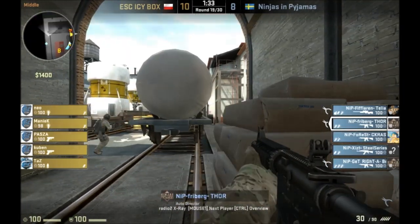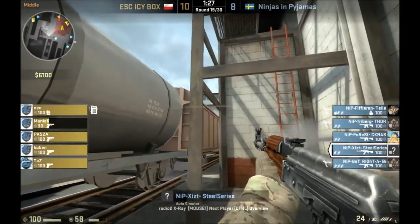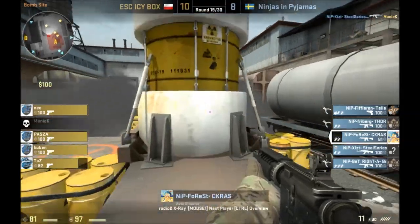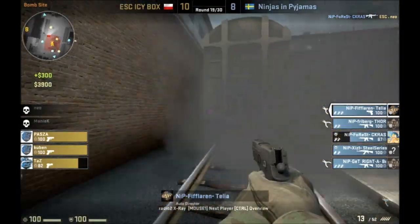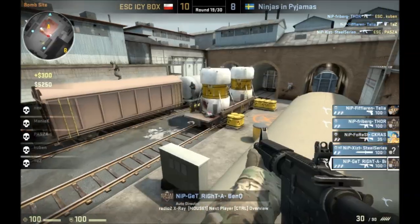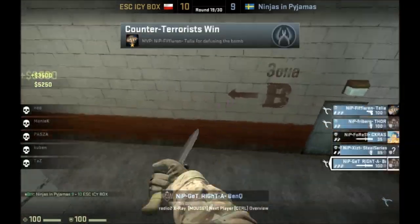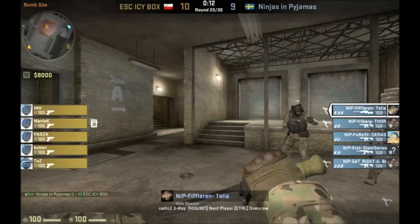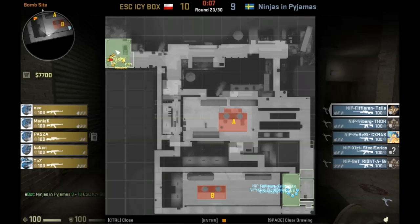Now they know someone's there because you can see how his health went down by two — the grenade hit someone. They can't see the health bar that we see, but they can hear that they did some damage, even if it's only 2 HP. And they know how many players on the other side are dead. That was an eco round — the terrorists didn't have real guns, so Counter-Terrorists win easily.